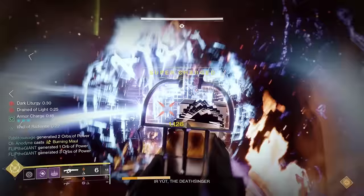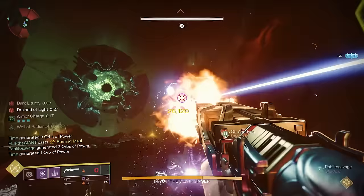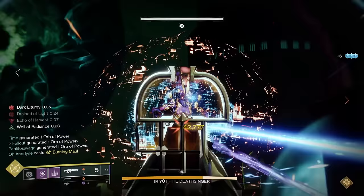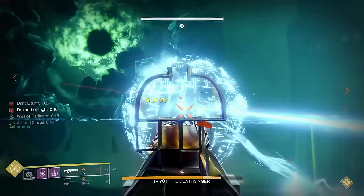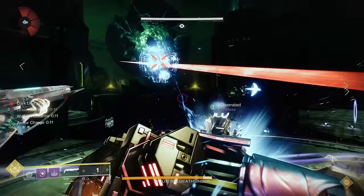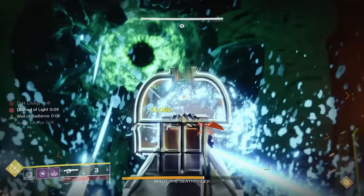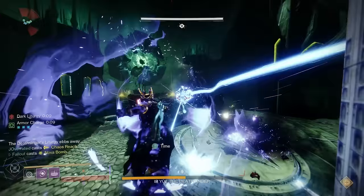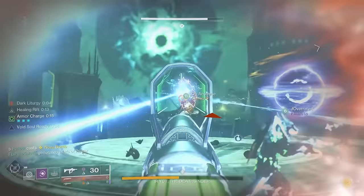You can only damage Eirute when all the wizards you need to kill have been killed. As holding the chalice too long will eventually kill you, when enough guardians have been sent out to vanquish the wizards, whoever is holding the chalice should drop down near where you entered the outside portion of the encounter and preserve the chalice by dunking it into the little podium in the floor. If extra guardians wind up with the enlightened buff but didn't use it to kill a wizard — good news! You can actually use the enlightened buff during the DPS phase: walk up to Eirute and dunk the enlightened buff directly into her for damage, and it's actually pretty respectable damage.